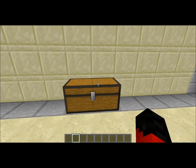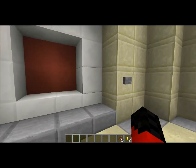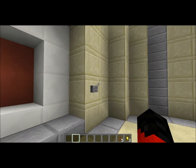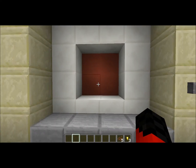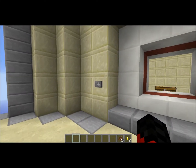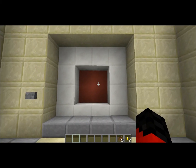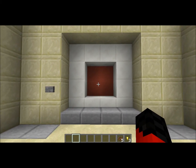Nope, it won't open up. So here's our chest so we can pick up our gold and of course our chocolate and have a great time. And if we're done in the chamber here, we click the button again. You see it opens up, won't close. We can go outside and close it up. You see it's really awesome — it's like a vault door or something. Really cool.